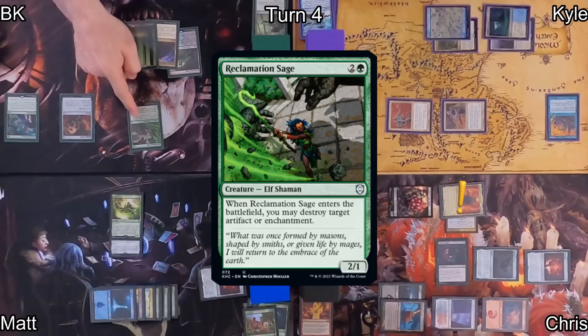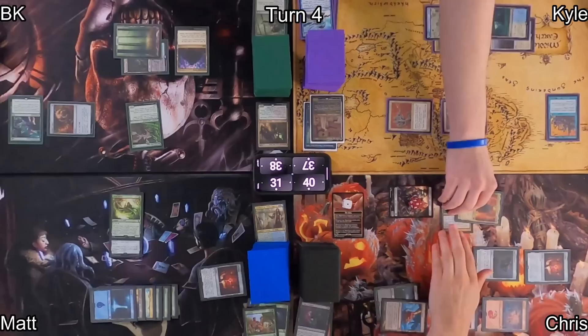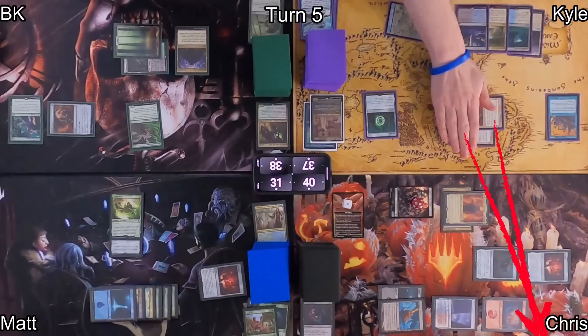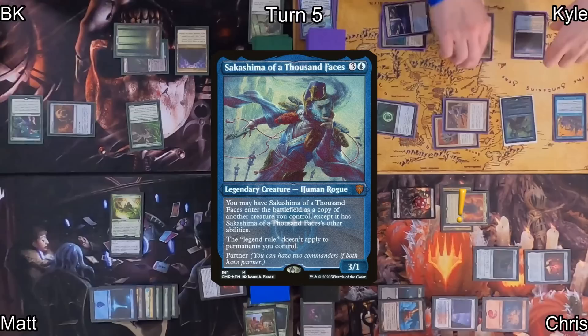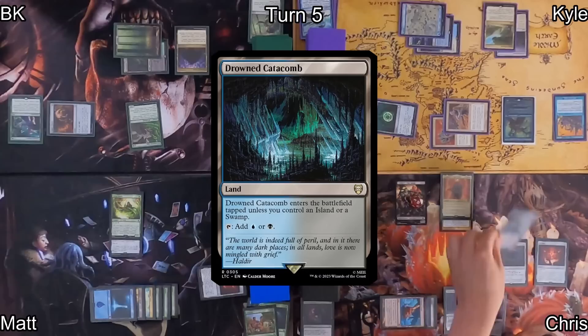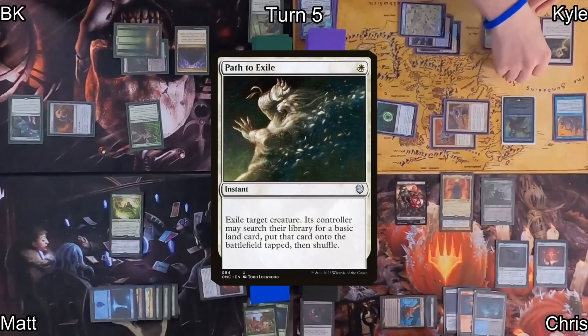I play a Forest and cast Reclamation Sage. I get a card draw thanks to Guardian Project, and blow up Chris's Feast of Sanity with the ETB. I pass to Kyle, who plays Morphic Pool and drops a Sol Ring — Chris amasses one. Kyle moves into combat with his shadow creatures at Chris. When they deal damage, he draws two cards thanks to Coastal Piracy, then casts Sakashima of a Thousand Faces, entering as itself. He passes to Chris, who plays Drowned Catacomb and casts Orcish Bowmasters. Things are getting kind of out of hand.